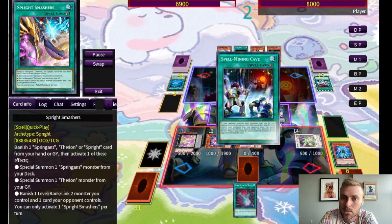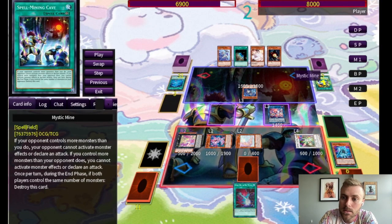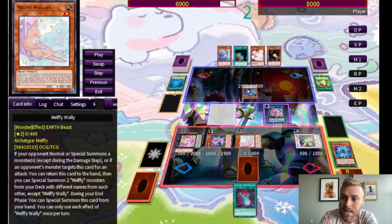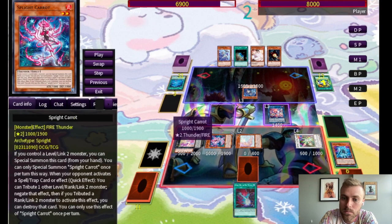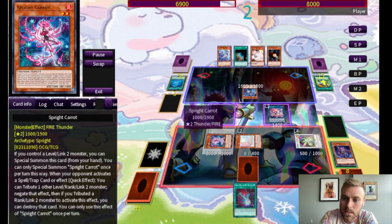So what are they going to do? They activate Mystic Mine — and there's something really important here. Carat, if it tributes a level two monster, will negate but not destroy, so it would stay on the field, which would be a big problem. So what you need to do is tribute a rank or link two monster in order to make sure it does leave the field. That's what we do.